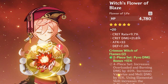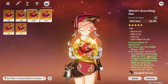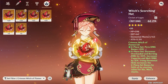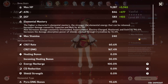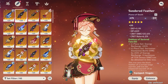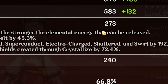I think this is my best flower. Since we have Lost Prayer, we kind of want a crit damage circlet. This one with Elemental Mastery and attack percent seems more appealing because it'll add to our vaporize and melt damage. Our ratio is 60 to 167 — that's actually pretty good. After switching the off-piece, our final ratio is 66 to 193 with 273 Elemental Mastery.